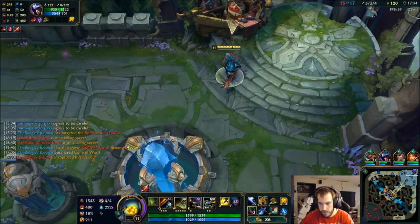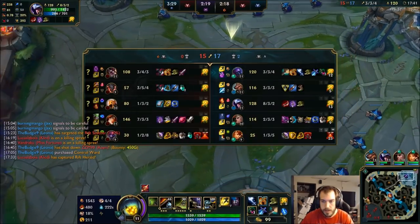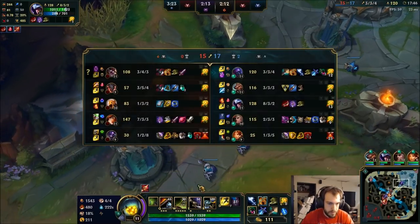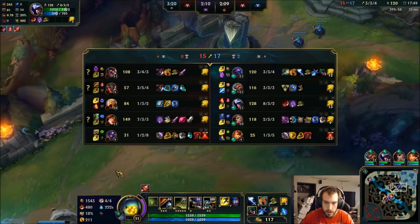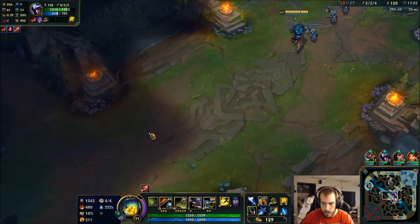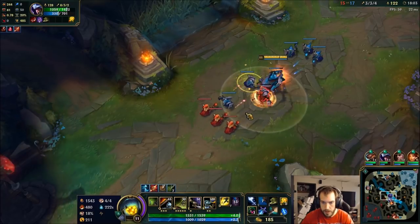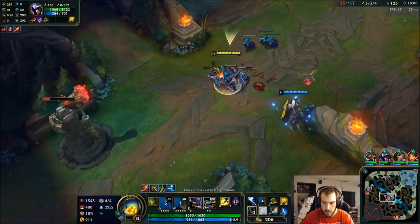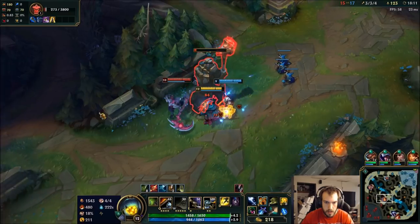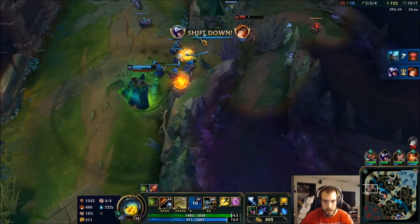I'm just gonna walk away. Yikes, I got a backline Misfortune - that's what we gotta do. Talent is super strong, what are you gonna do? That's a pretty bad man-three tower. Cool - really, oh nice!